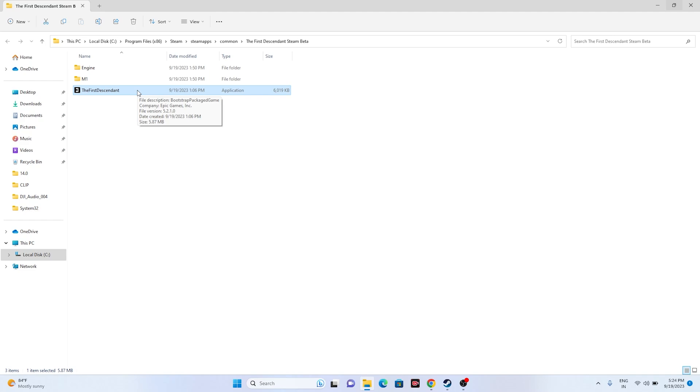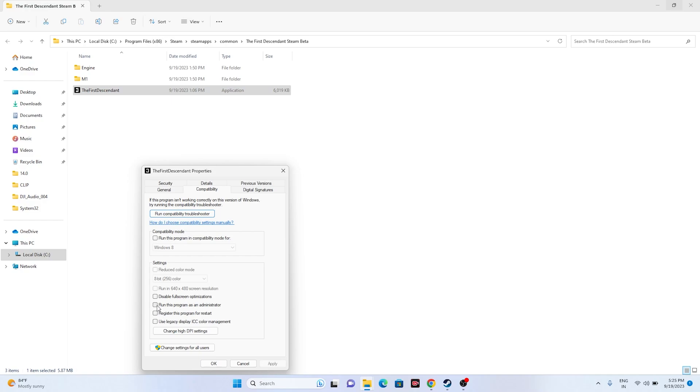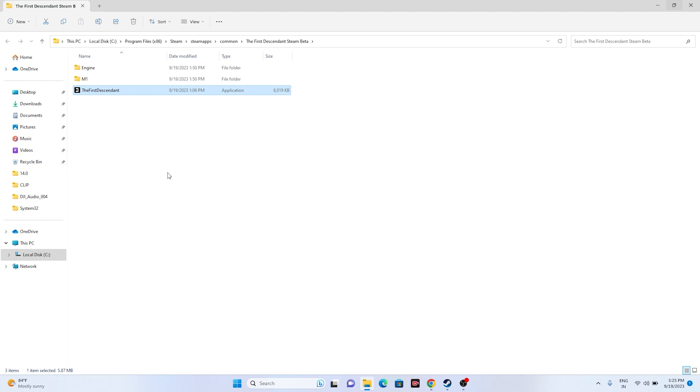This also worked for games like Spider-Man: Miles Morales, Red Dead Redemption 2, Ratchet & Clank: Rift Apart, and even Payday 3. Once done, try launching the game. If that is not working, we can also run the game as an administrator from the installation folder: right-click, go to Show More Options, go to Properties, click Compatibility, and check 'Run this program as an administrator.' Click Apply, then OK, and try launching the game.